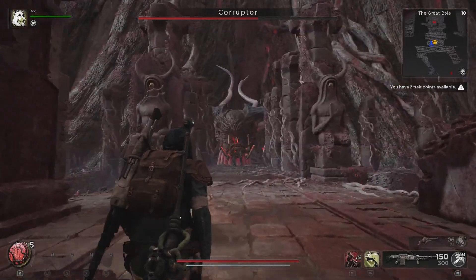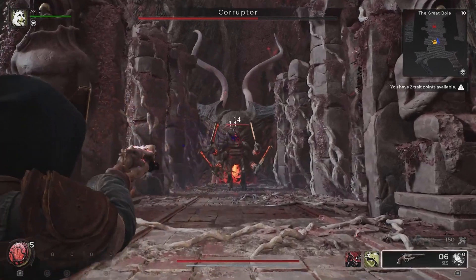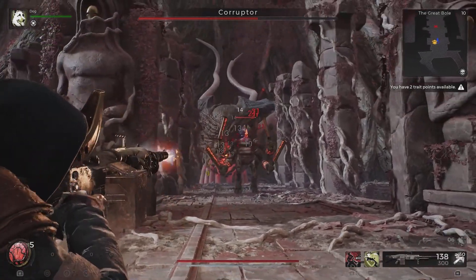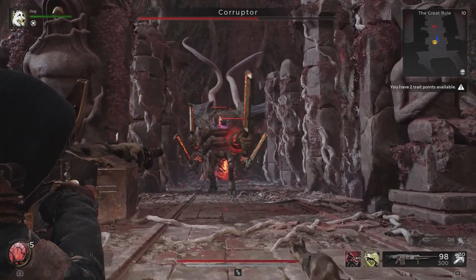How to defeat the Corrupter. The Corrupter is the world boss of Yaesha. Its fight happens in a three-platform arena in the air. Falling between the platforms will kill you.